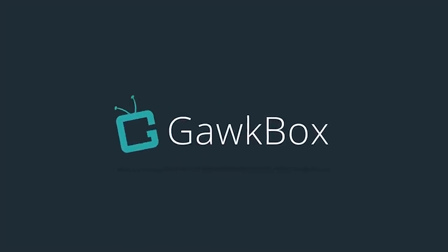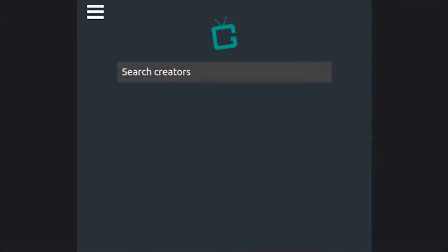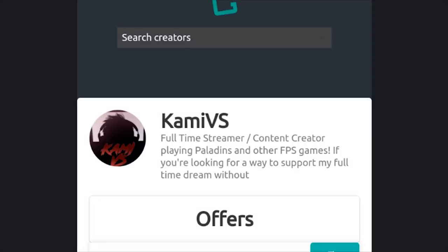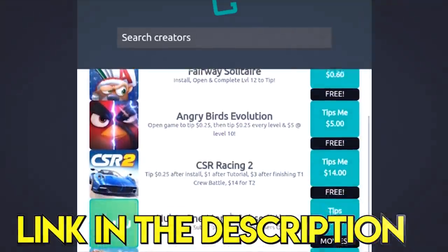Want to support your favorite content creator without spending a dime? Now you can with GawkBox. Hop on your Android or iOS device and search for the creator. I kind of like this guy. And scroll through and find out ways you can donate to the creator for free.